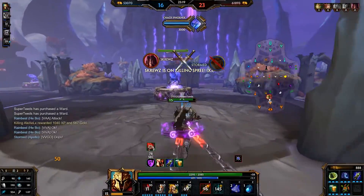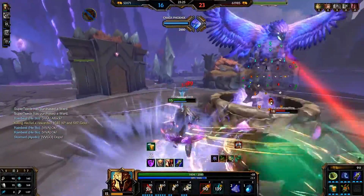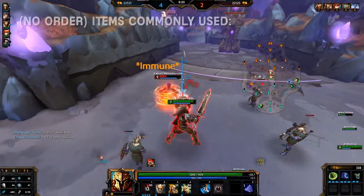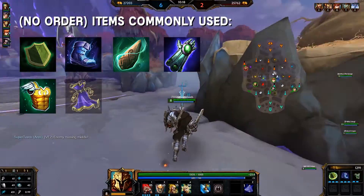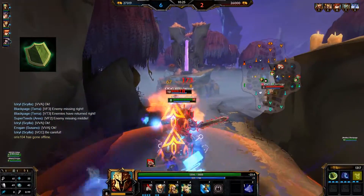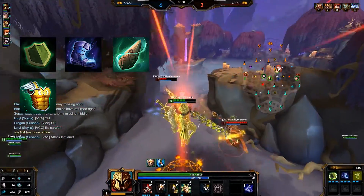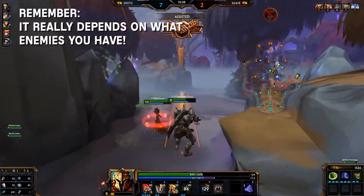Now let's get into the builds. Please remember that with supports, you have to adjust accordingly to the enemy, so I can't say it is a straightforward build for Ares. Aura items work very well with him due to his passive and the current support meta. Common builds used by pros include: Guardian's Blessing, CDR Boots, Stone of Binding, Gauntlet of Thebes, Sovereignty, Magi's Cloak, Spirit Robe, Gem of Isolation, and Voidstone. A very common start is Guardian's Blessing, CDR Boots, Stone of Binding, and Sovereignty — from there it's very situational. Also take note of anti-heals and other aura items that benefit your team, such as Pestilence.